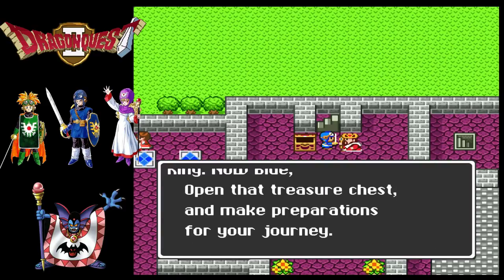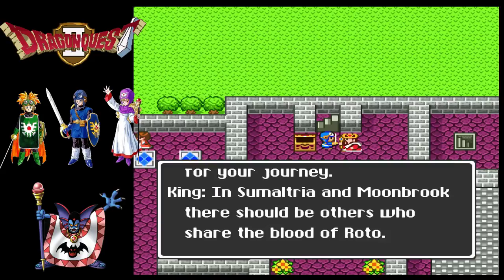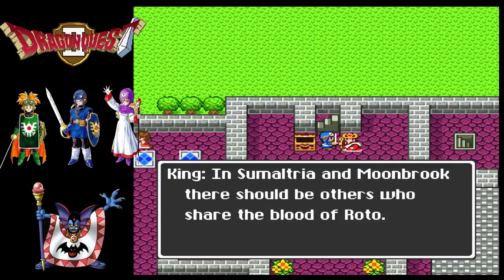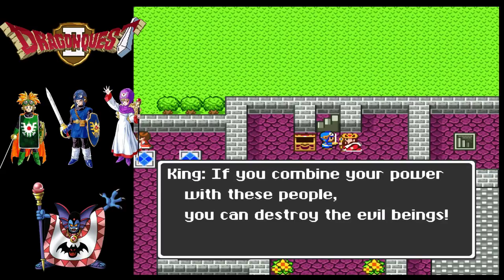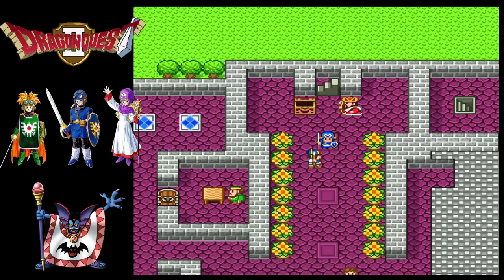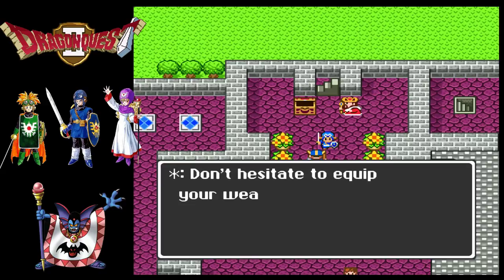Now Blue - in Sumatria and Moonbrook, there should be others who share the blood of Erdrick. If you combine your power with these people, you can destroy the evil beings - the demons, perhaps. Be careful.